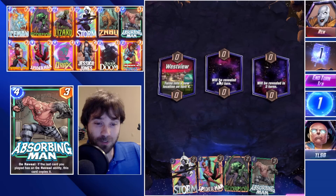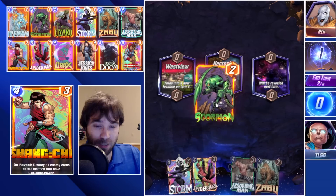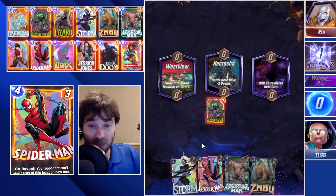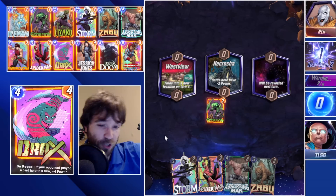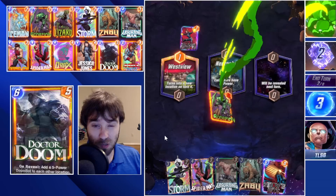Next up we have Rin. The first location is Westview. We have Storm, Spider-Man, Absorbing Man, and Zabu. I'm going to wait a couple seconds, act like we're really thinking about things — then we'll snap. We're going to lock in a Scorpion play in Necrotia, follow that up with Storm in the middle location. On Turn 4 we'll drop Zabu, which means they can't counter with Enchantress because by the time they drop it, we've already played both Spider-Man and Absorbing Man. It's a lower tempo Turn 4, but by locking them out of the rest of the game, we don't necessarily care.